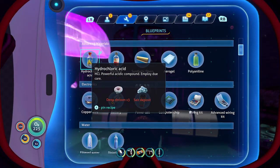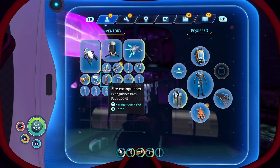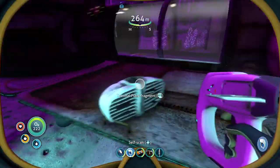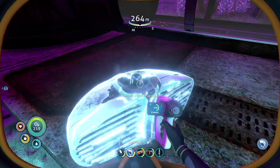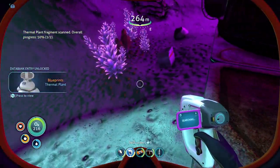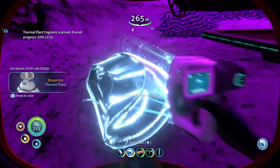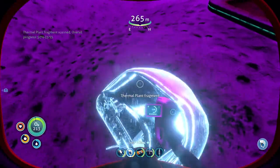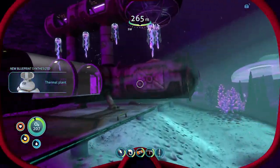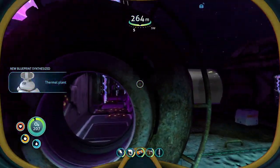That's a blueprint right there. Put that there. Thermal plant! I get heat energy. Another thermal plant fragment — already got it. Oh, I'm loving these ultra glide fins.